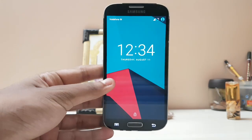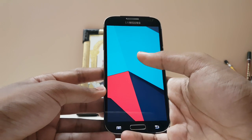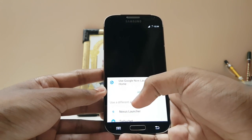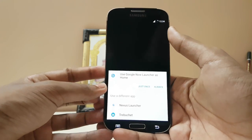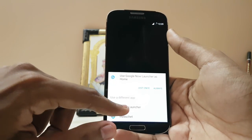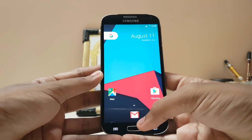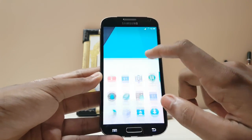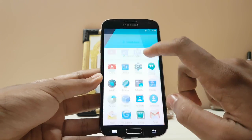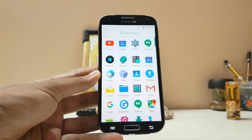The device has booted up. Let's check out the new Nexus launcher from Android N, which was leaked from Google's new project — let's select the new Nexus launcher. There we go. If you want a dedicated video of this launcher I'll leave a link in the top right corner.